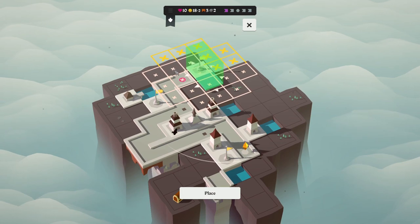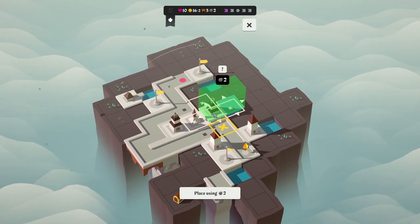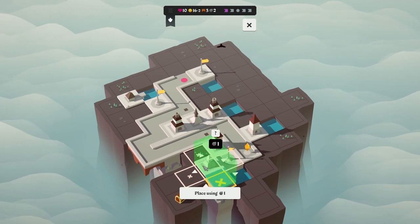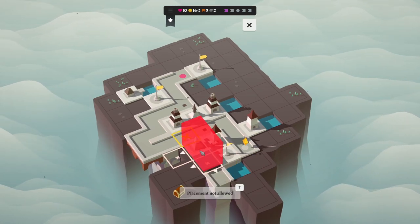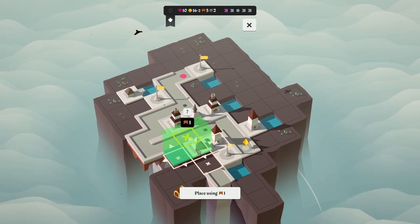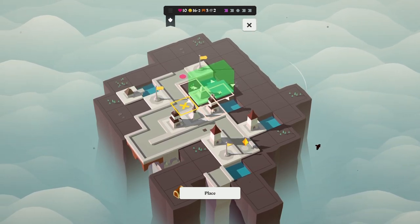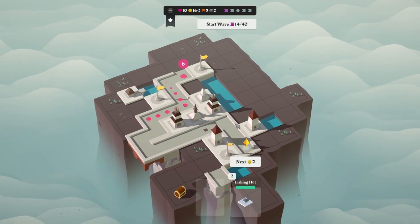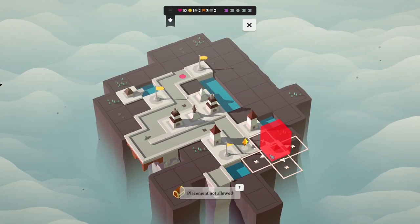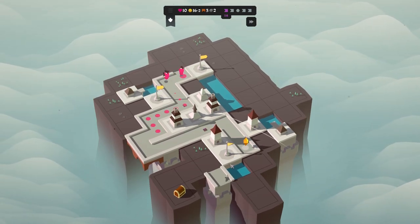We muddle through path placement trying to head toward the treasure. Wave 12 brings shielded enemies — they move slowly with shields but eventually lose them and become regular hopping bad guys. We take two bridges as our reward. A fishing hut appears and we place it somewhere, then take a path piece for a bit of money. We begin the next wave — there are quick people, stick people, quite a lot of people.